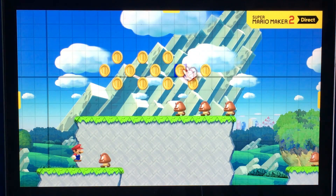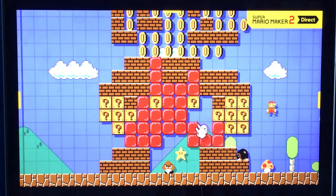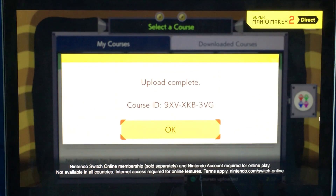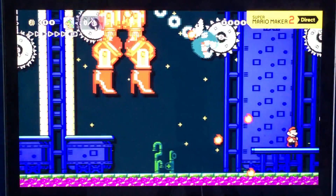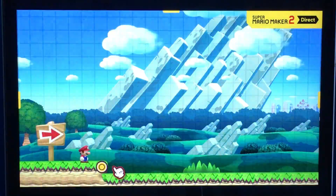Thank God they put the 2 in there. In Super Mario Maker 2, you can create the Super Mario courses of your dreams, and play courses created by other people from around the globe. In other words, you can basically have new Super Mario courses to enjoy every day. Now let's jump right into the basics.